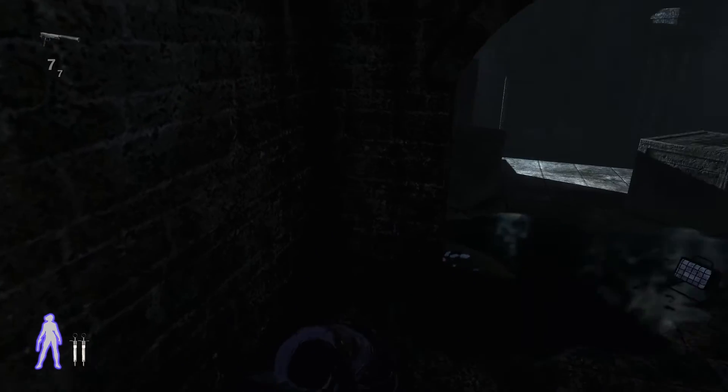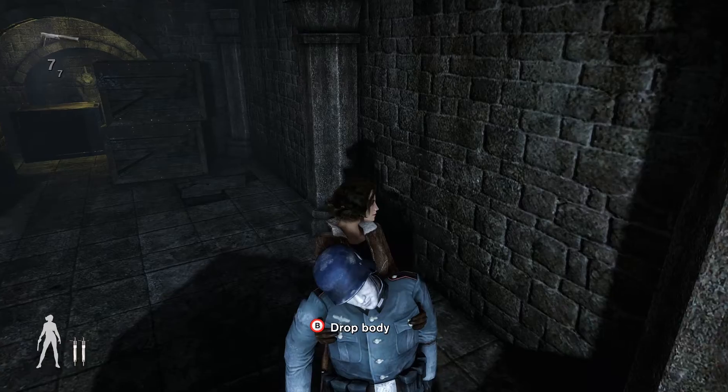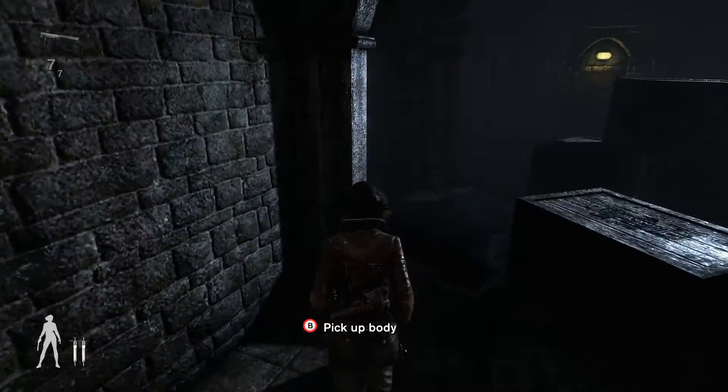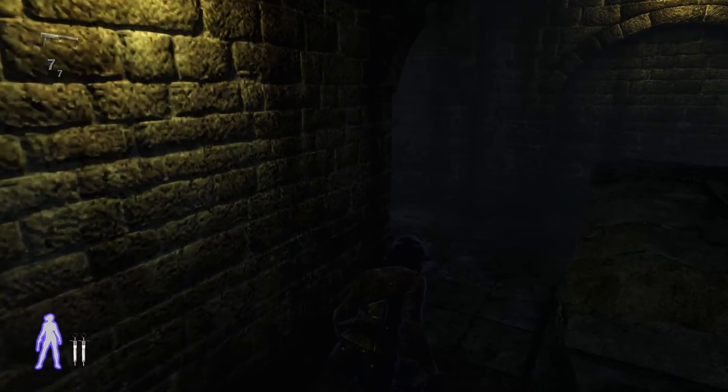To make it easier for ourselves, I will hide this body here so the other guard will be lured inside here also. But I don't want to alert him. So we only have one guard left in this area.